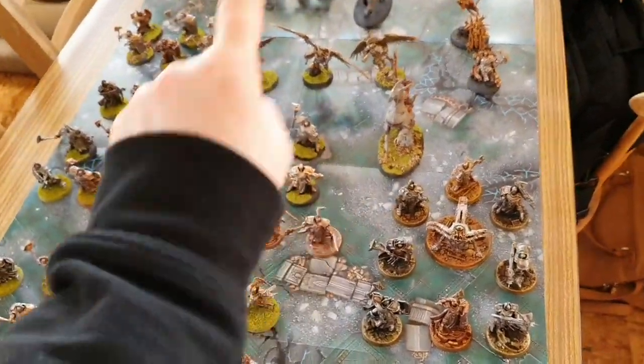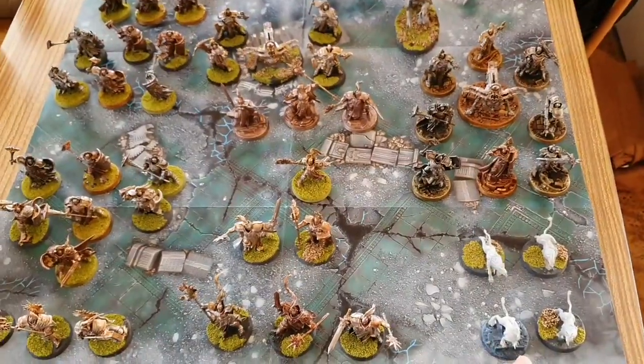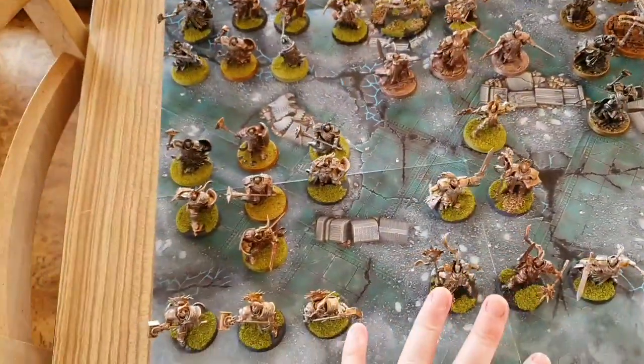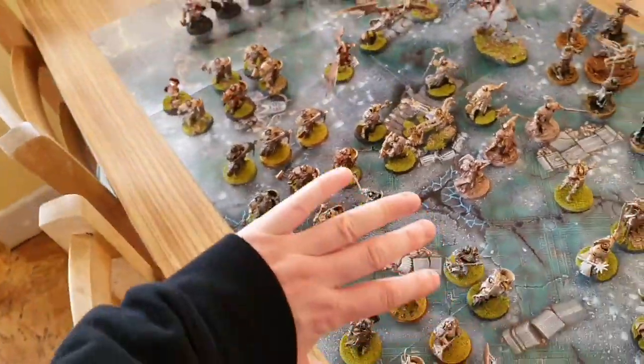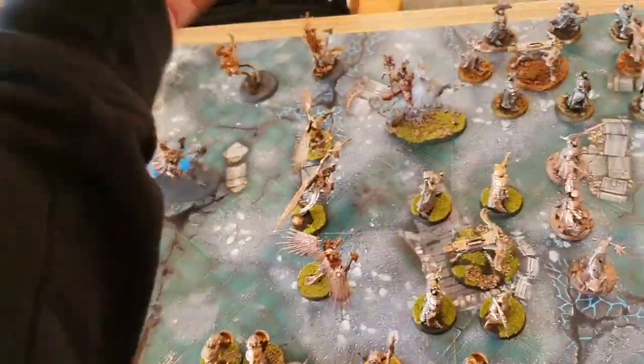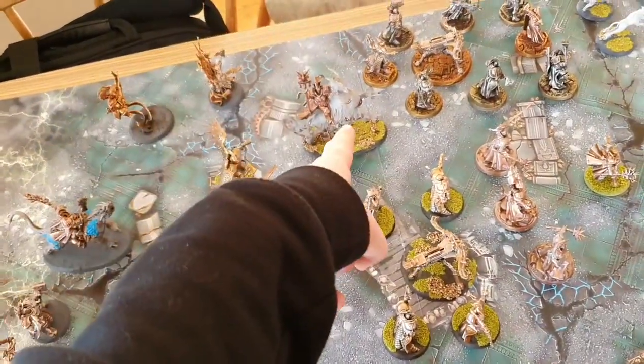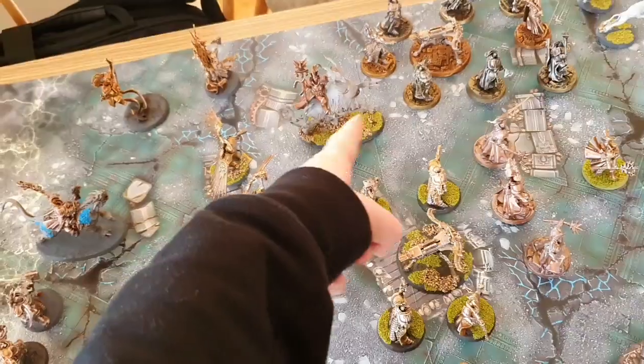So you should have two war machines with their crews, you should have four griff-hounds, lots of magicians, a whole truckload of what I don't want to call space marines but they clearly are, three wing dudes, a bannerman, a chap on a large griffin.